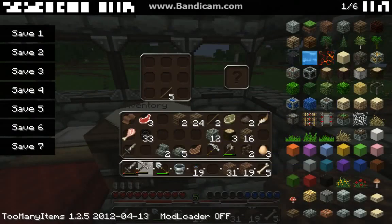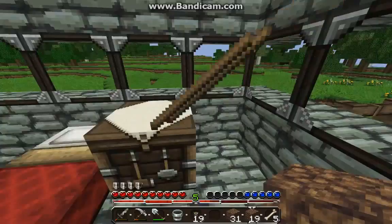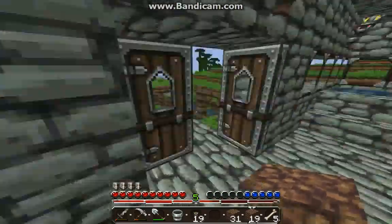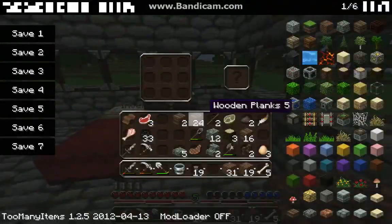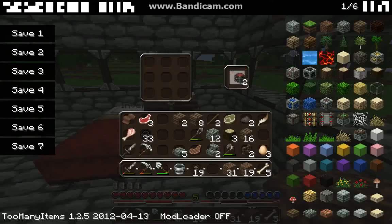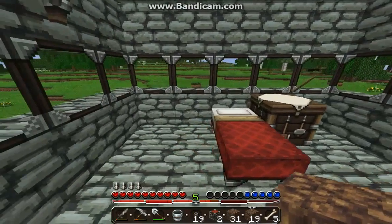Put a pickaxe there. I need to dump all this stuff — I'll just make another chest. I'll make two so it's a double chest. I totally forgot you could stack them.